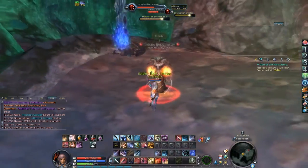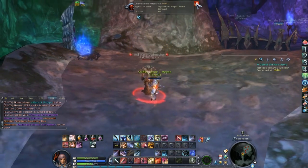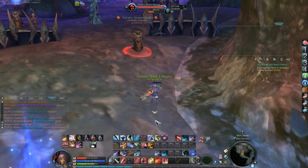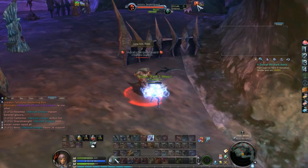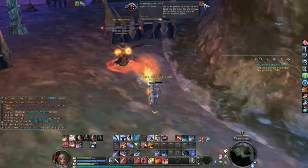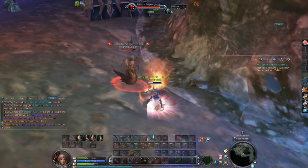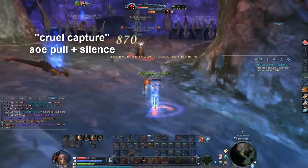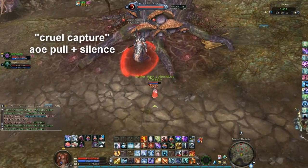For example, this mob - I did not have any clue what it was going to use, but it used physical and magical attack decrease debuff on me. It's about tanking type. This is one of them, which is the Serpent Guard in this instance. They have similar names, like 'something guard' or whatever. The specific move for this one is the slow - attack and movement speed debuff. As many of the Nagas, it has that cruel capture skill, which is a pull around the mob, and also a silence, both physical and magical.